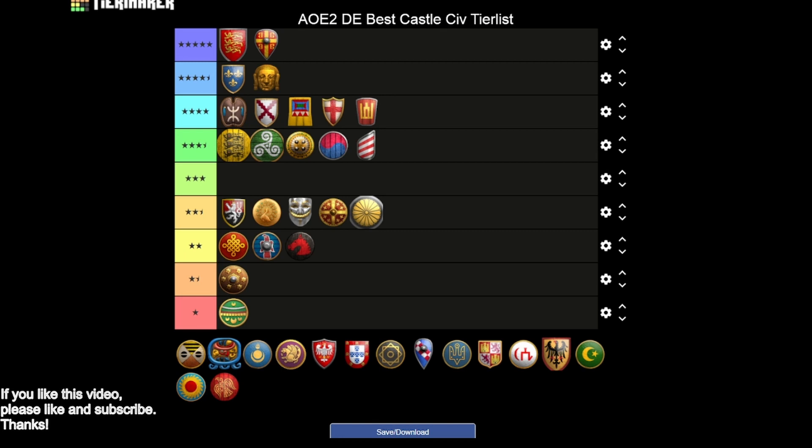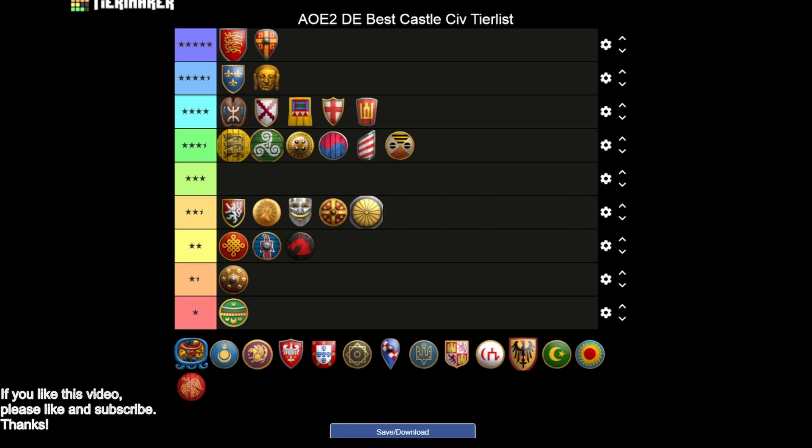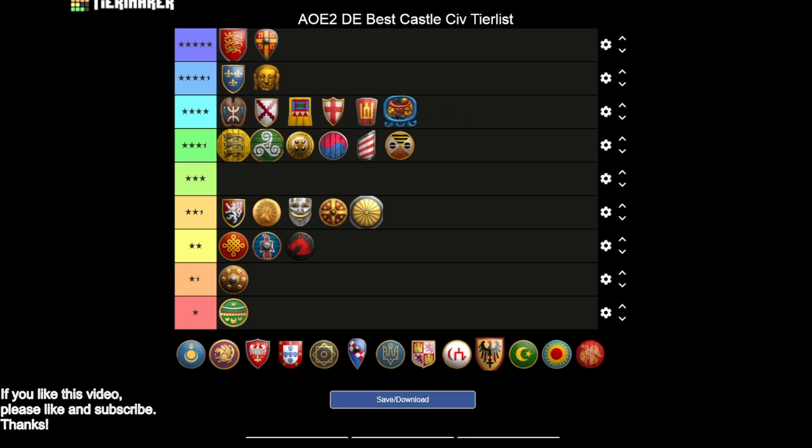Malians are going to be three and a half stars but they're a unique case. They're getting all their HP and armor upgrades — really important — and you do get Heated Shot, but you're missing both Bracer and Siege Engineers. Of the three and a half stars they're probably the strongest because they have the HP upgrades, but it's still a downgrade. Mayans are a similar story to Italians and Lithuanians — you get the armor upgrades, Bracer, and Heated Shot, but you're missing Siege Engineers, so we've got to downgrade them there.